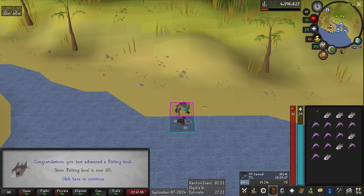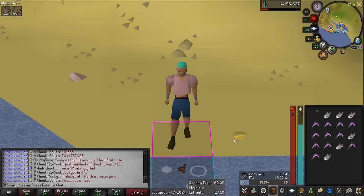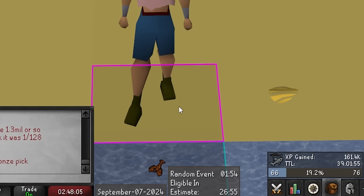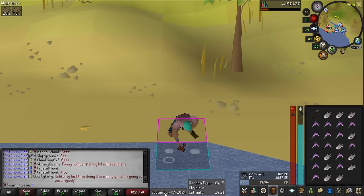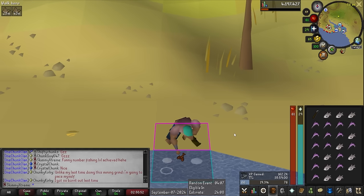Level 69 fishing. We're at 161,400 fishing XP on the day. I decided to add a time-to-level tracker instead of XP per hour, tracking from level 66 to 76 — a whole 10 levels. It looks like we have about 39 hours left of fishing until we hit that beloved 76, and then we can catch shark and hunt for the big shark. I also have the date at the bottom of the screen so you can get an idea of how long these grinds are taking.